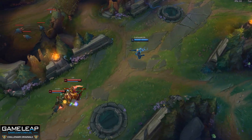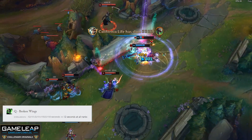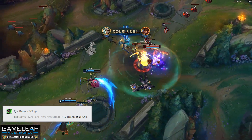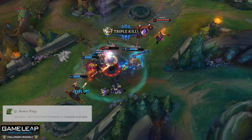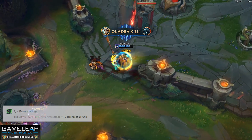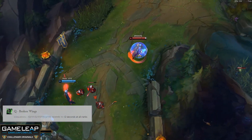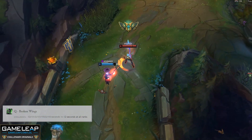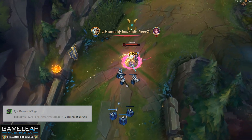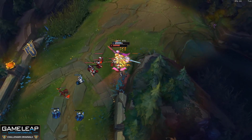Now let's move on to our duelists in the top lane. We have changes to Fiora, Jax, and Riven this patch. Riven is having the Q buff she received a few patches back reverted, and it will just be a flat cooldown on her Q at all ranks. This is a pretty big deal and should bring her power level down to a more manageable level. The reason these two seconds are so significant at max level is because it means she needs 40% CDR to cycle her abilities instead of being able to do it with 20%. The fact that Riven could space out her first three Qs and have them back up right away after the third Q with only 20% CDR was a big deal.